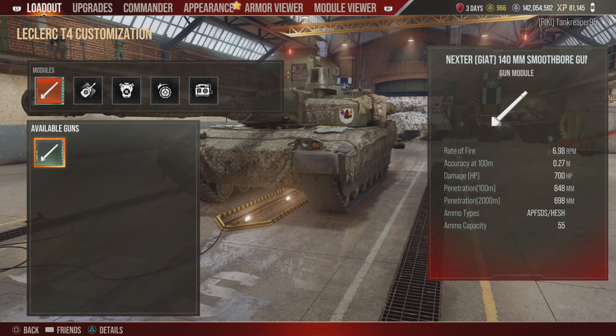View range is 577 and concealment is 442. We get that big 140mm smoothbore barrel gun. Rate of fire is 6.98 rounds per minute, accuracy at 100 meters is 0.27. It gets APFSDS rounds and HESH, not HE.